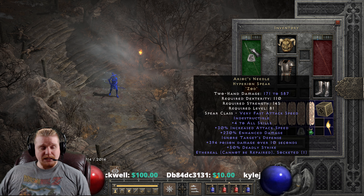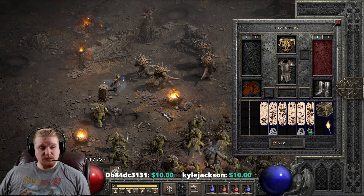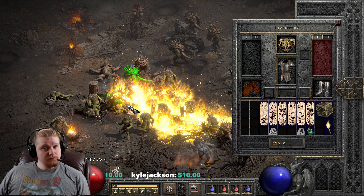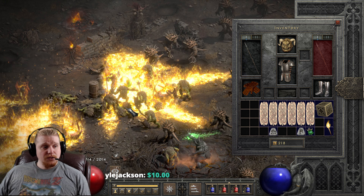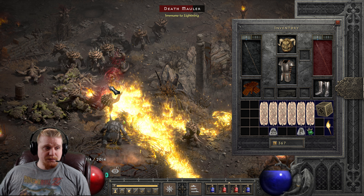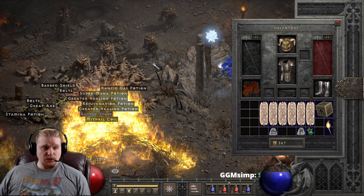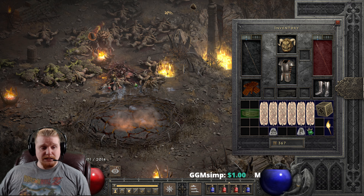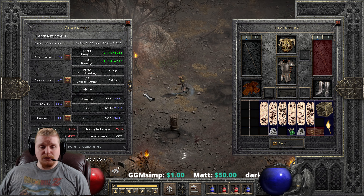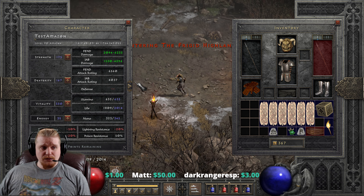What we're looking at here is just a very powerful spear. It is a spear class, which means it can be used with spear skills, and this is important because a lot of weapons in the game are not spears. Insight polearms cannot be made in spears, and Infinity also cannot be made in spears. A large number of really good runewords are not capable of being made in spears, which means we're stuck with relatively poor choices if we're a spear Amazon, spear barbarian, or trying to utilize spear skills.